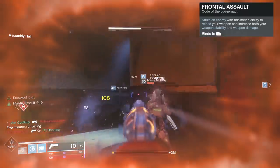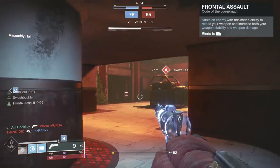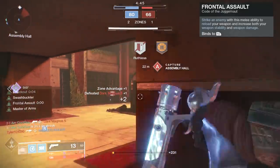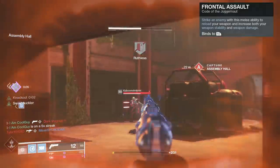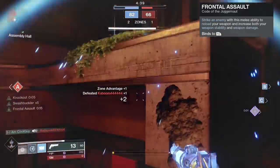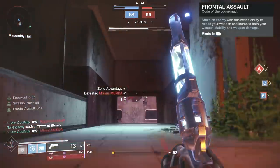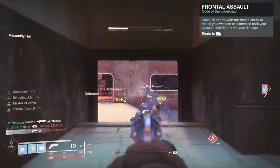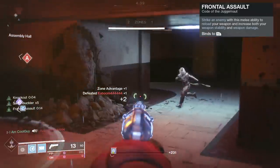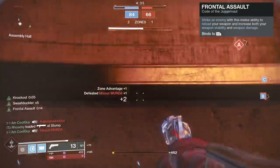Next up, the 150 RPM Spare Rations. We just went over this one and showcased Swashbuckler x5 on it. At base it does 68 to the head, and with Swashbuckler x5 it goes to 90. This works perfectly with the Skull Fort because you get a melee kill to proc Swashbuckler, you get that melee charge back, you get Frontal Assault, and with Swashbuckler x5 it now does 108 — so you can start two-tapping your enemies. You can keep chaining x5 Swashbuckler if you keep going, and you need a melee kill to proc Swashbuckler anyway, so once you secure the kill the charge comes back and you just keep doing it over and over.